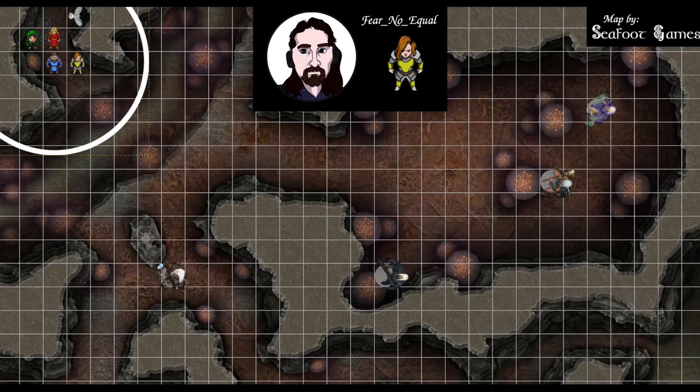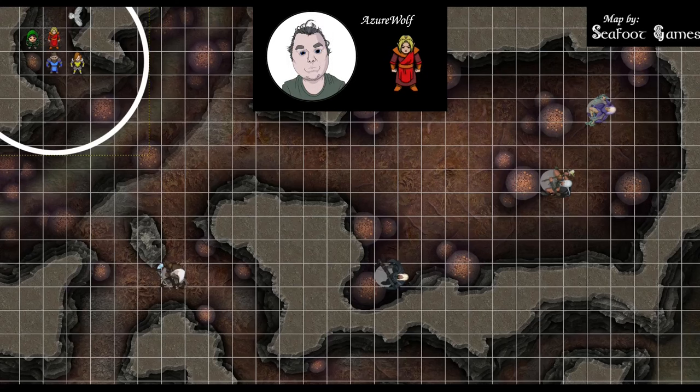Fighter: 132 of 172 HP. Swinging our Greataxe, we still have Second Wind, Action Surge, and two uses of Indomitable available. We've still got those Circlets of Blasting — one on the head, one in the hand. 110 out of 110 HP, one charge remaining on the Wand of Magic Missiles. Four first level slots, three third, three fourth, two fifth, one sixth. Arcane Recovery is still available.